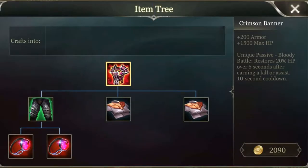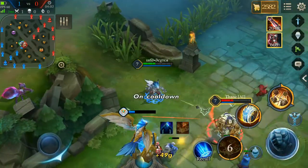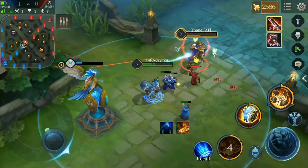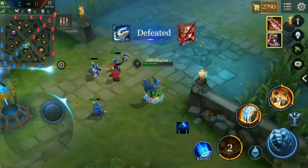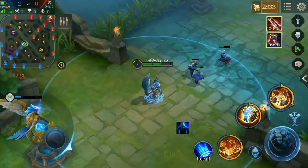Crimson Banner, or you can say Butterfly Armor, provides 200 armor along with 1500 max HP. What makes this item OP — especially on Butterfly — is its passive: it restores 20% HP over 5 seconds after getting a kill or an assist. Its cooldown is also pretty short at only 10 seconds.